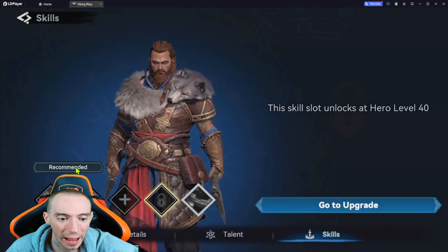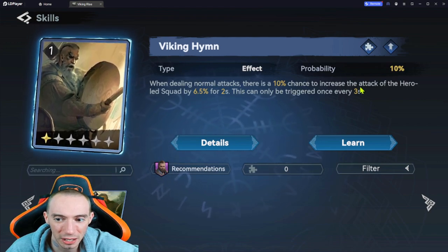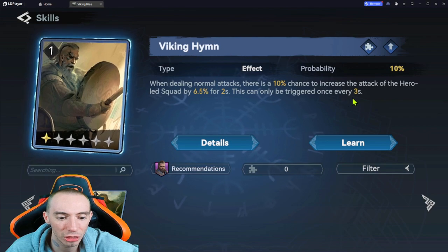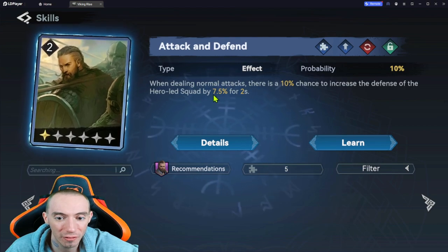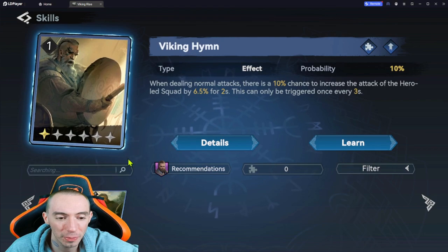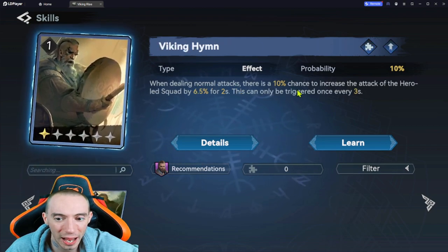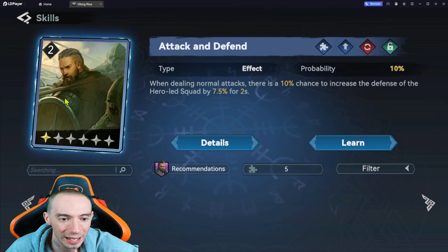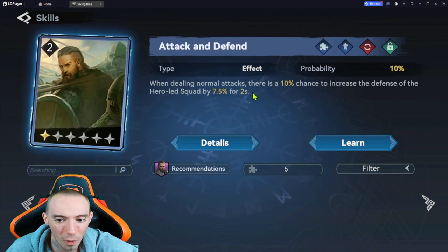Looking at the rare cards, Viking Hymn and Attack and Defend are literally the same card — they say the same thing. The only difference is Viking Hymn has extra text saying it can only be triggered once every three seconds. Attack and Defend is at level two so its percentage is 7.5% vs. 6.5% at base, but at level one they're equal. My take is Viking Hymn is actually the worse one because of that three-second cooldown restriction, while Attack and Defend has no such restriction and can trigger more frequently.